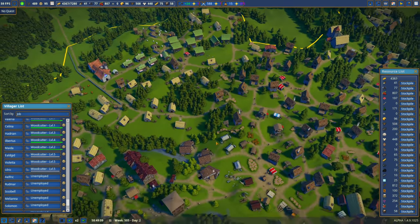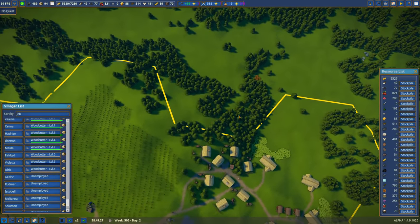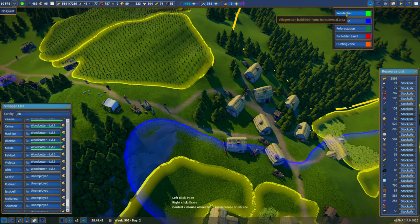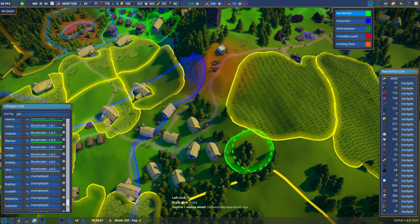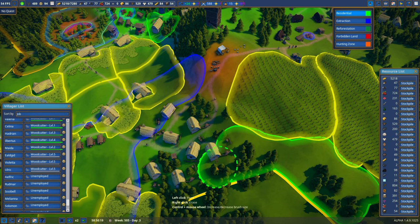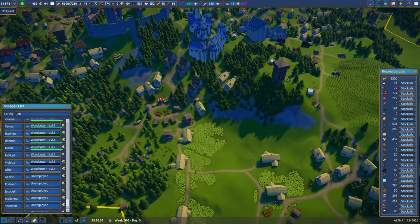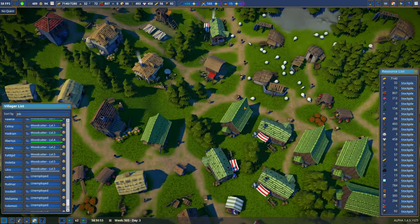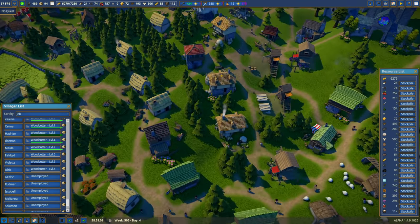New villagers will move into houses where only one person lives, then I'll need them as farmers. There might be room to sneak a few more houses right along the border up here. We have 45 bread and could really use more. I'm bringing wheat over here with a stock maximum of 100 wheat so bakers can get it easily. We have a new bakery that I assigned last episode and it's producing a ton of flour.